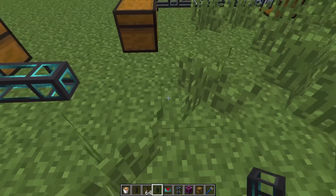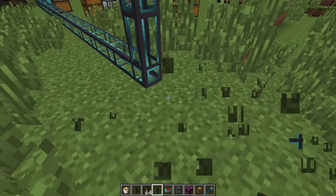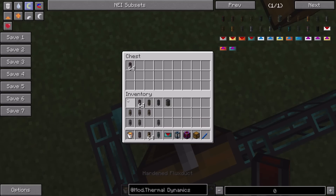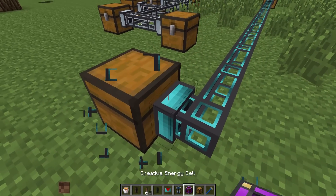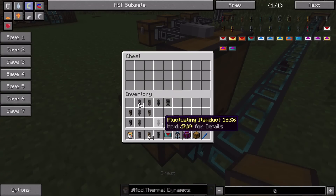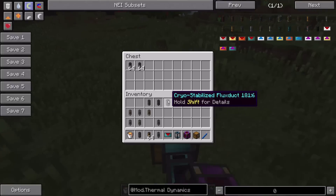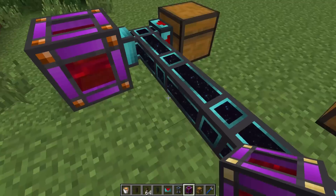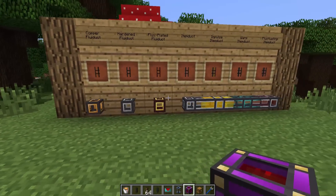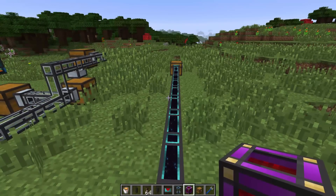Even making the route really, really long, items continue to get pulled and transfer instantly no matter how long the cable. Setting up a chest far away with all 64 items and heading on over, you'll see they both made it there instantly - which is kind of awesome. This is going to make setups a lot easier because the transfer is instantaneous, so much better than waiting for normal item ducts over long distances, which was the main complaint about the old ones.